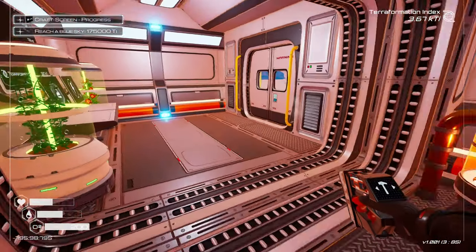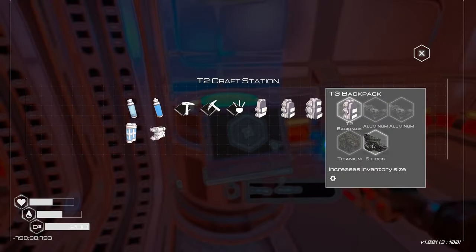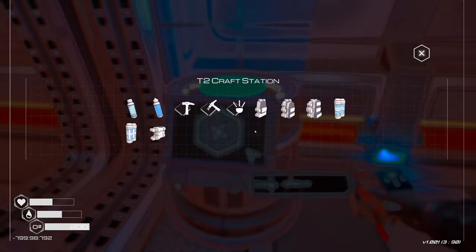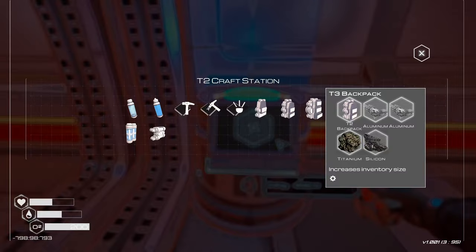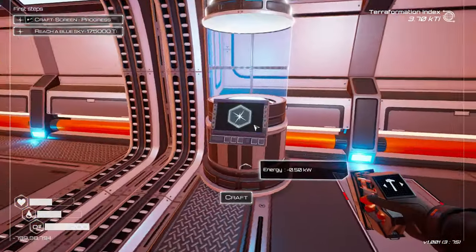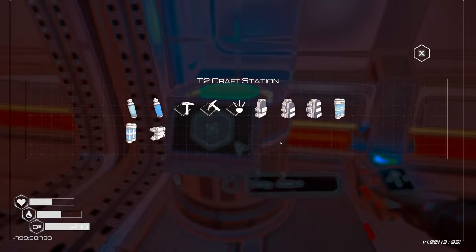Let's see — there was something else that opened up. Oh, the backpack! So we need aluminum and titanium. We have all that — I'm glad I picked up that aluminum. So we can increase our backpack, and that should give us quite a bit of room, actually. That's nice. I don't think anything else upgraded yet.